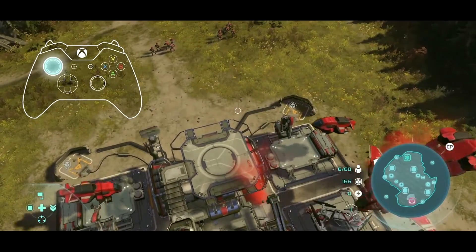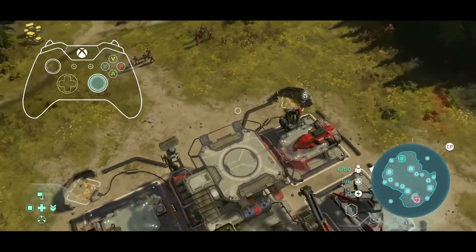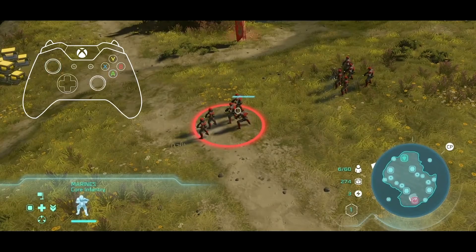You can move your view around the map using the left stick. The right stick rotates the view. Units can be selected by moving the cursor over them and pressing the A button.